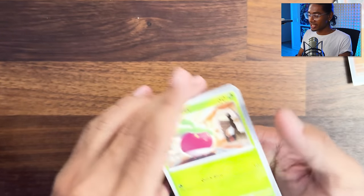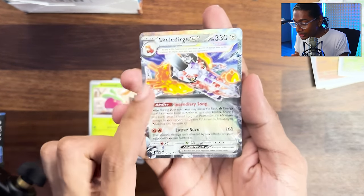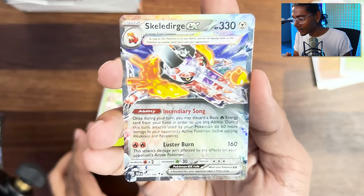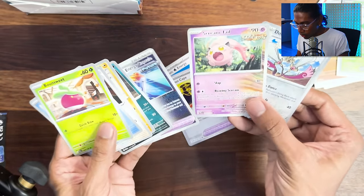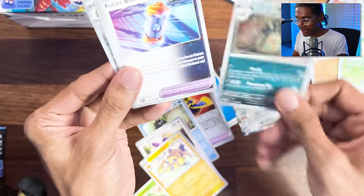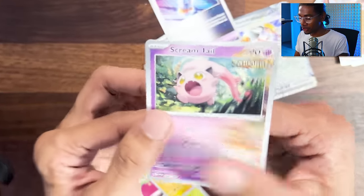We're going to spread this one. Remember the magic of spreading last time? Spread it. Look at the glow on this baby. I'm not spreading anymore. Wait - Scream Tail! You're telling me the one time I spread it there's goods? Bounsweet, Galvantula. Oh - you are the future card. See - Future Booster Energy. It's just themed. It doesn't necessarily have to be from the future. Scream Tail - my favorite of all time. I can't believe Scream Tail is my favorite paradox. I actually hate Jigglypuff.